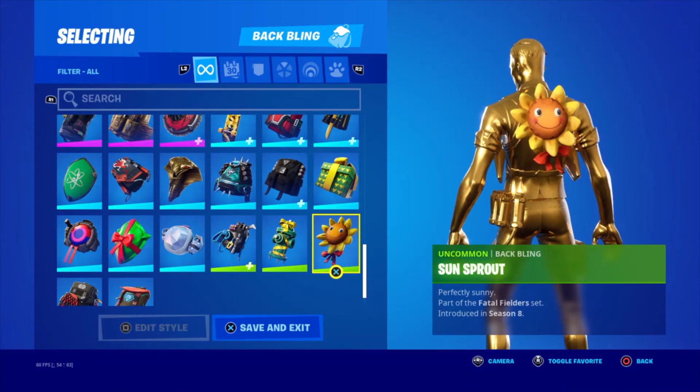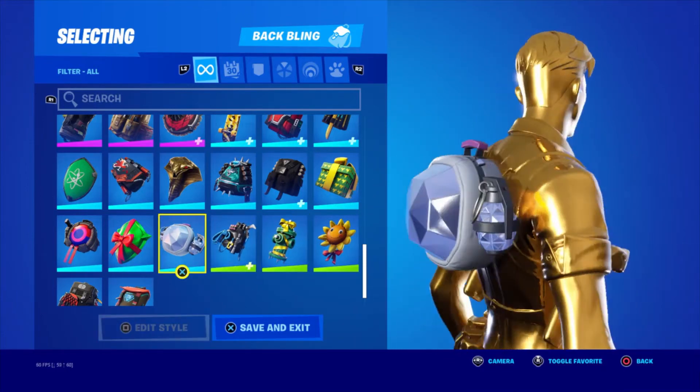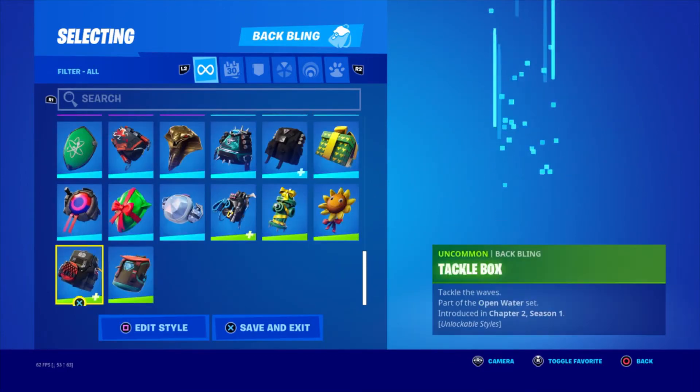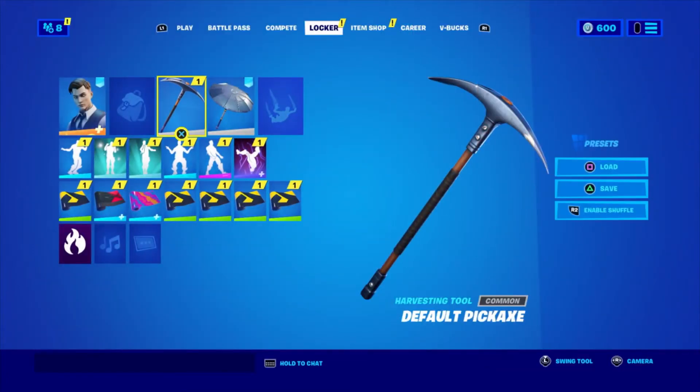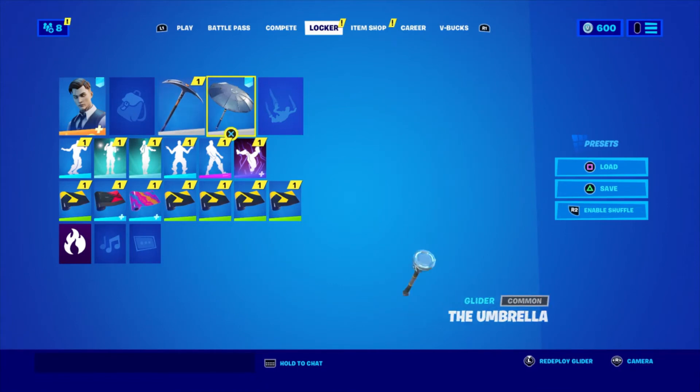Sunsprout — one of the most sweaty back blings in the game, if not the sweatiest. And finally the Trail Tote. Now the final two things I'll be showing are my gliders and my pickaxes.